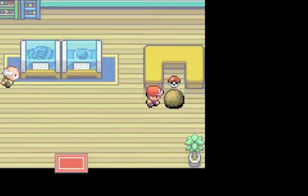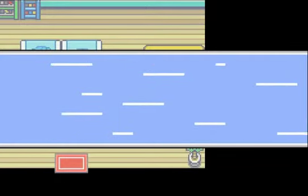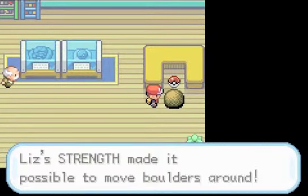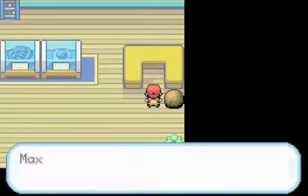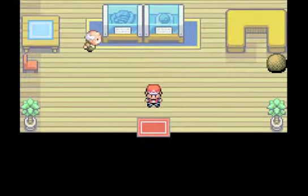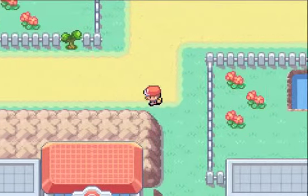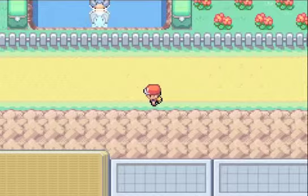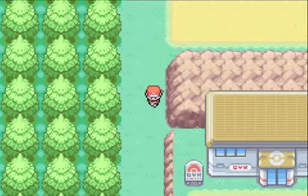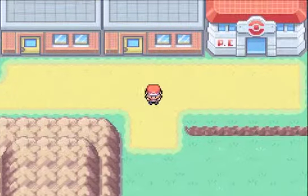Now let's find out what's behind this magical mystery boulder. With the help of Liz we can move it and get one Rare Candy. That was kind of a pointless waste of time — Rare Candies are okay, but they're not really that great if you're doing a run-through or EV training.